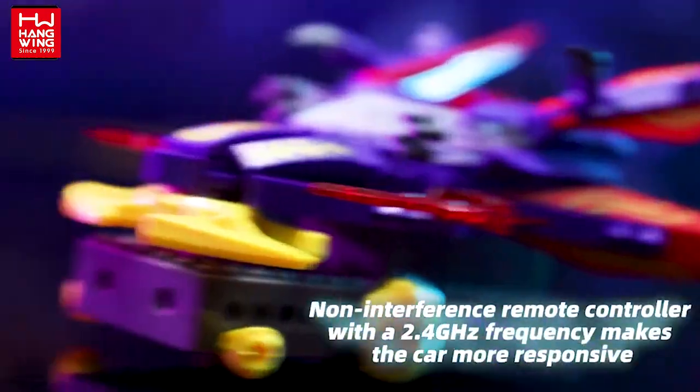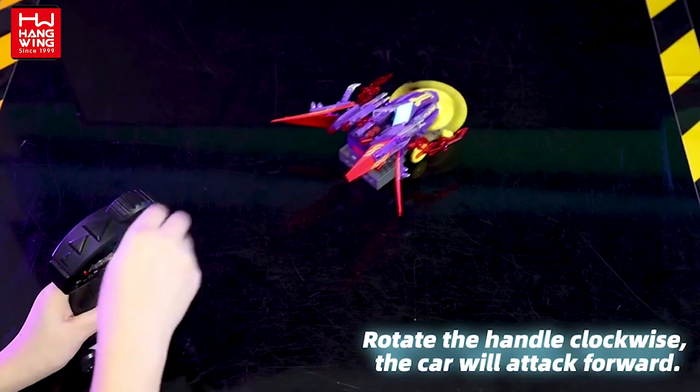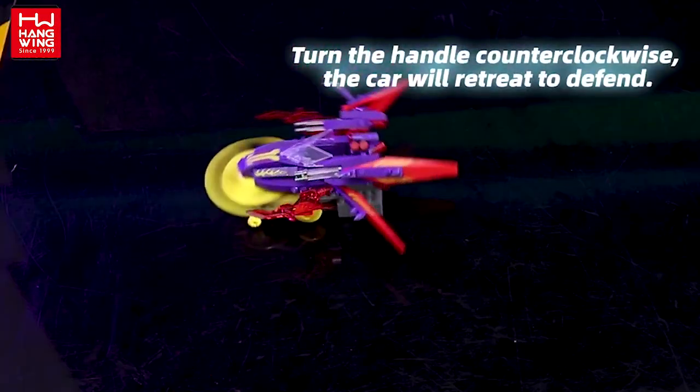The quick turn of the remote will make the gyro spin at high speed as an attack weapon. Rotate the handle clockwise, the tank will attack forward. Turn the handle counterclockwise, the tank will retreat and defend.